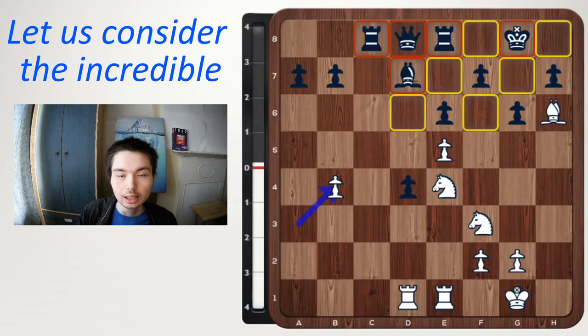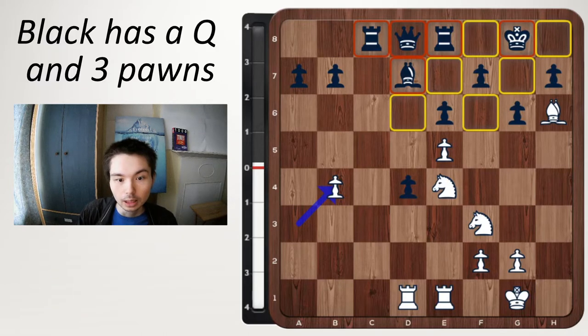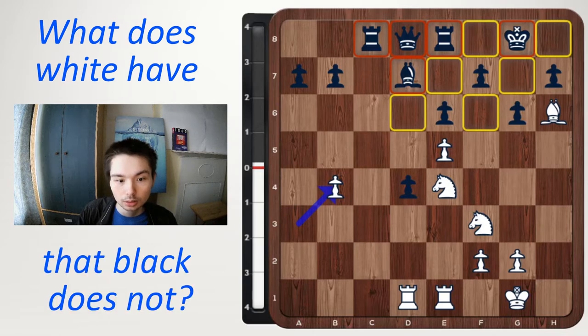Let us consider the incredible, almost unfair material imbalance. This is crazy. Black has a queen and three pawns. White has a knight and a bishop. Black is up 6 points. So what does white have that black does not? Weak squares around the king. Is this worth 6 points? Let's see.